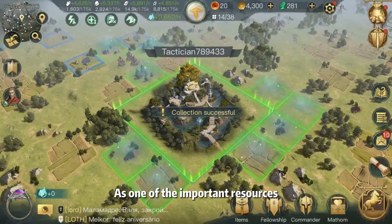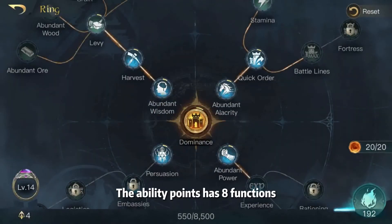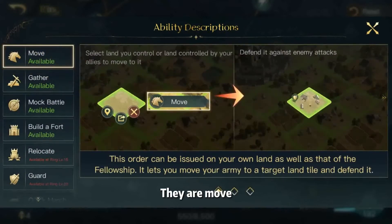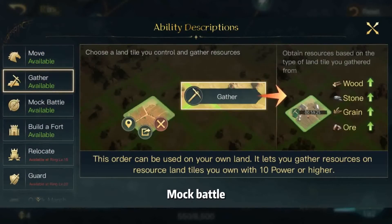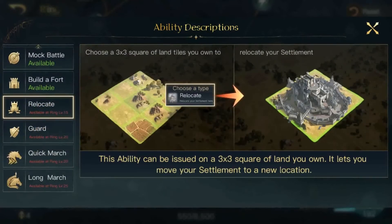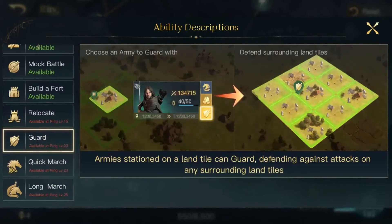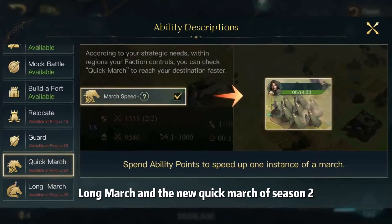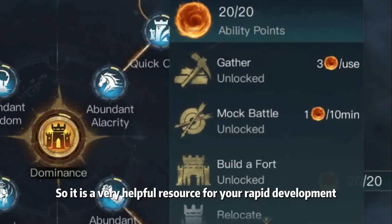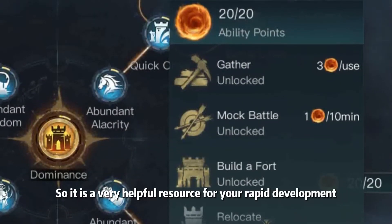As one of the important resources, ability points have eight functions: move, gather, mock battle, build a fort, relocate, guard, long march, and the new quick march of season two, which can increase the marching speed and the commander's experience. So it is a very helpful resource for your rapid development.